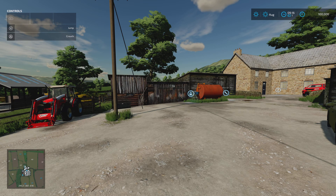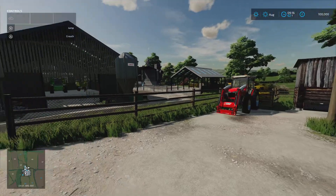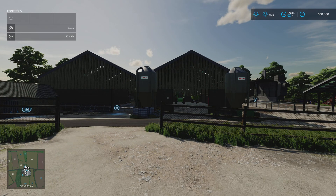We do start with all the machinery, buildings, and equipment you see around us. On Farm Manager and Start from Scratch, you don't own the land, but all the equipment and machinery is here. On those modes, the slot count goes from 966 down to 941.